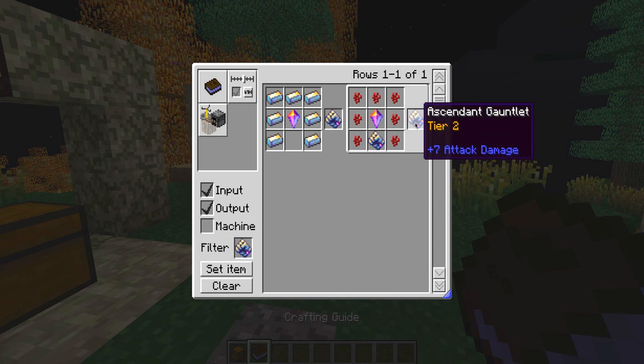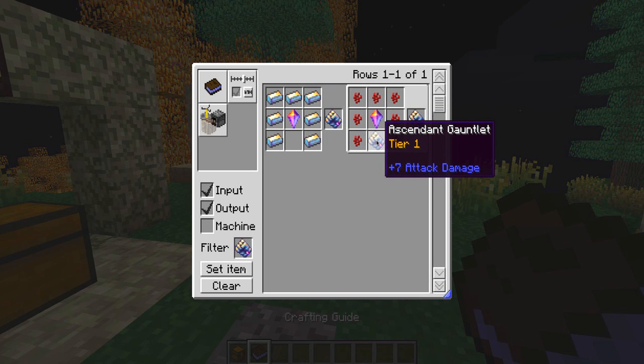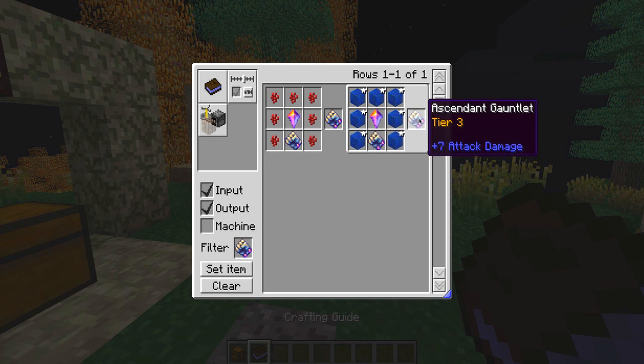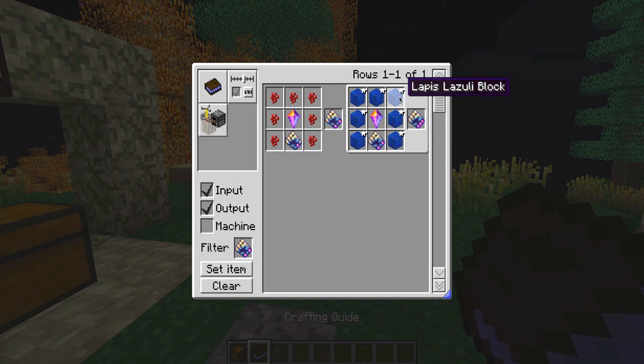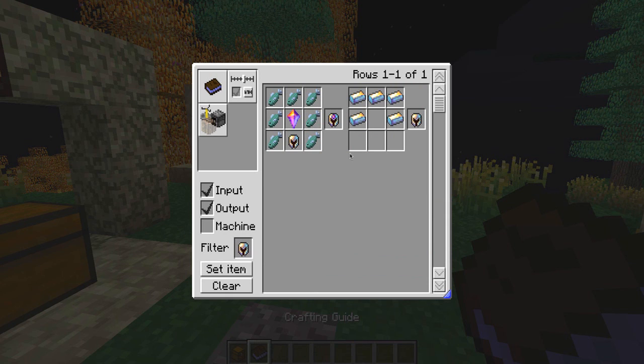The gauntlets are crafted with one Imperium Paragon and adamantium ingots around the side. To upgrade to tier two, you use the tier one gauntlet with Imperium surrounded by Netherwart. For tier three, you replace the Netherwart with Lapis blocks. That's how all of these work — get the base item then upgrade with different materials. The helmet is adamantium ingots, and for tier one the Imperium Paragon goes in the middle with the helmet at the bottom surrounded by fish. Tier two uses spider eyes. Tier three uses magma cream. Chest plate tier one uses eggs, tier two blaze powder, and tier three feathers.